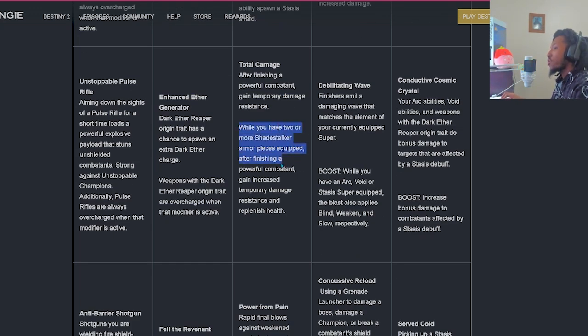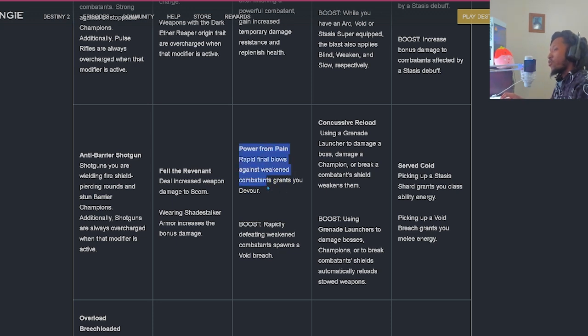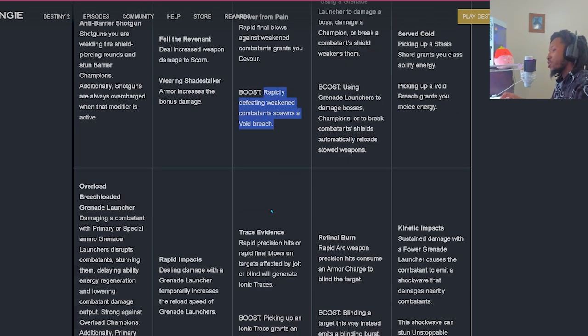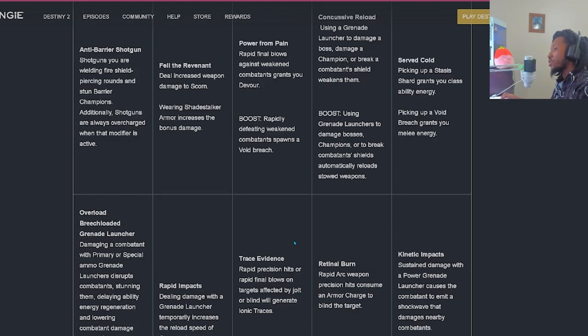While you have two or more Shadestalker armor pieces equipped, after finishing a powerful combatant you'll gain increased temporary damage resistance and replenish health. This is looking like a pure run-and-gun type of episode. 'Power from Pain' - rapid final blows against weakened combatants will grant you Devour - at least two or three rapid kills. The boost will also spawn a Void Breach. 'Trace Evidence' - rapid precision hits or rapid final blows on targets affected by Jolt or Blind will generate Ionic Traces. Picking up an Ionic Trace will grant an Armor Charge.